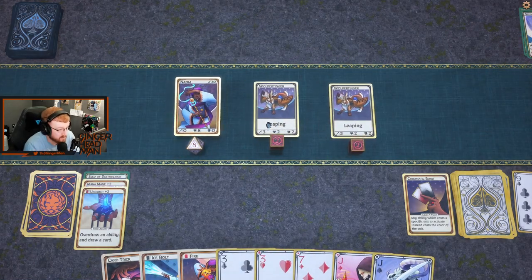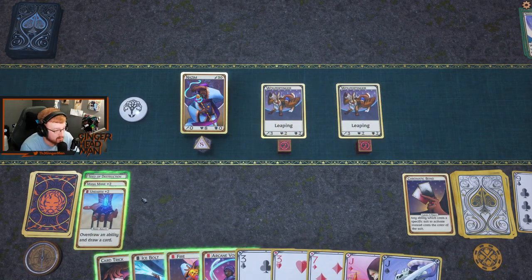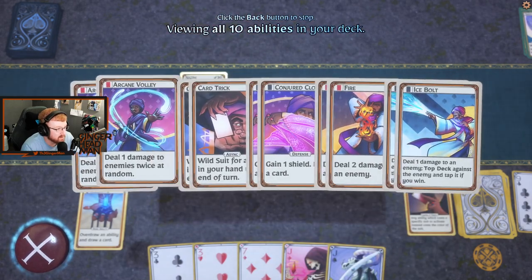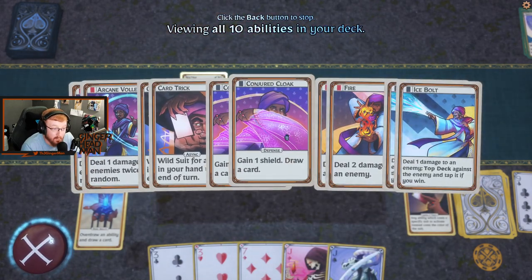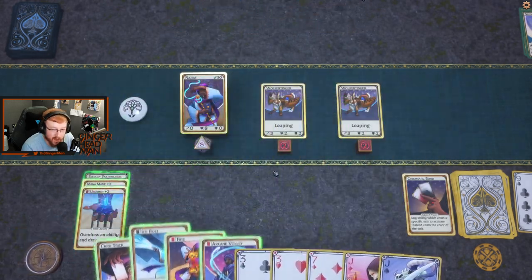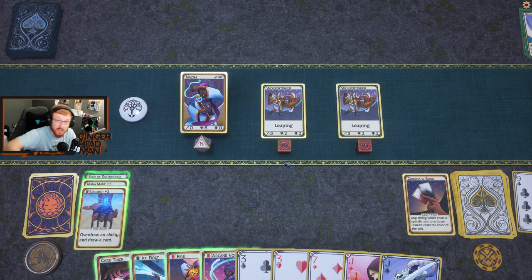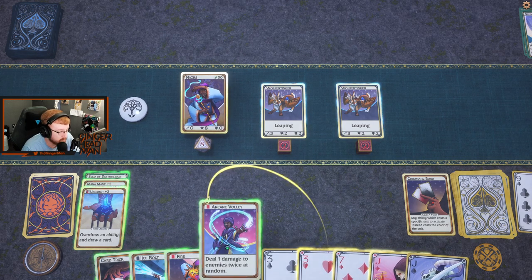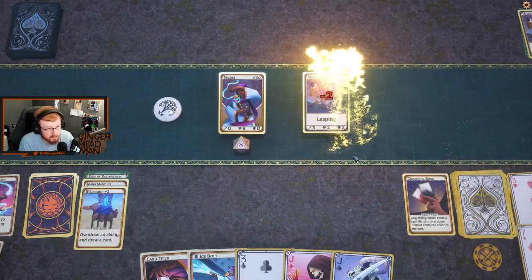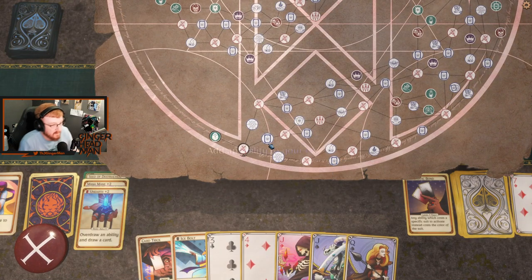Now, our deck's going to be basic. We can look at our 10 cards in our deck — not a whole lot here. As we go, we're going to get random cards to build our deck with. This ought to be really, really interesting. Oh, an arcane volley — that's a good one. And we can go ahead and fire.